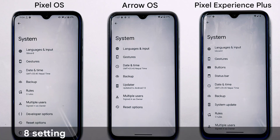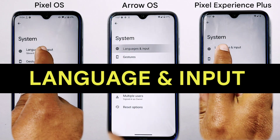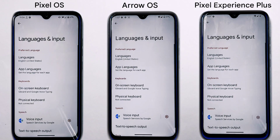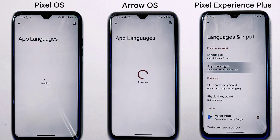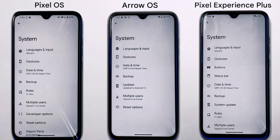In system settings, Pixel OS offers eight settings, Arrow OS seven, and Pixel Experience Plus ten. All custom ROMs also have a feature that lets you choose different languages for different apps, making it convenient for multilingual users.